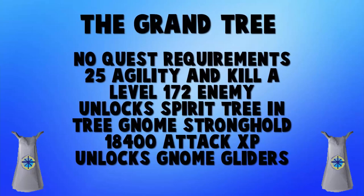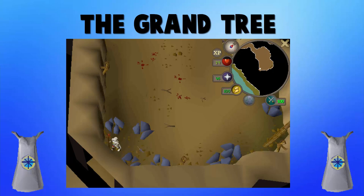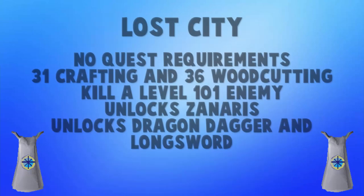The last gnome quest on this list is the Grand Tree. The only requirements are 25 Agility and the ability to kill a level 172 Black Demon — which you can safe spot with Range or Magic using basic level 20 Magic. It gives you a ton of Attack experience for very little effort and unlocks the spirit tree in the Tree Gnome Stronghold. That spirit tree is great before you get slayer rings — it teleports you close to a bank, helps with tree runs, and gets you near Nieve for Slayer.